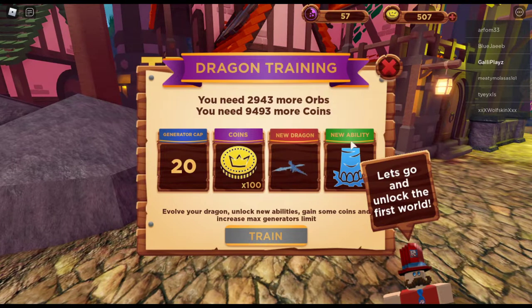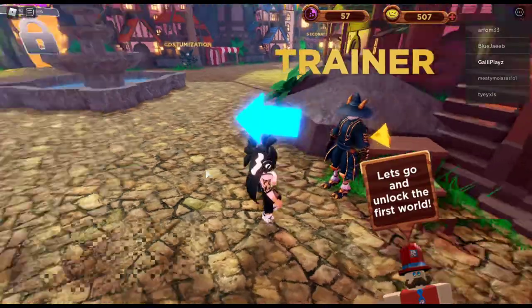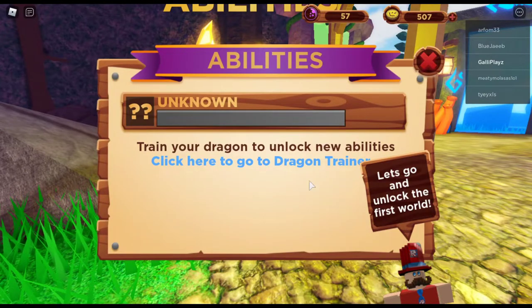You can see things like Stomper Valley where you unlock a new dragon, get coins, and get a bigger generation gap. That's what the trainer does — it's basically like evolving. Over in the customized dragon section, you can find abilities and train your dragon to unlock new abilities. Click there to go to the dragon trainer where you can equip your abilities.